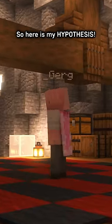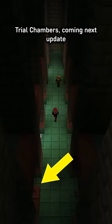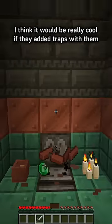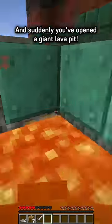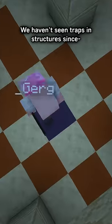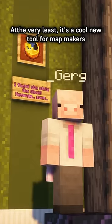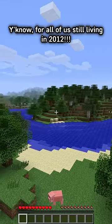So here is my hypothesis: I think in the future we will see loot pots being added to the new trial chambers coming next update. I think it'd be really cool if they added traps with them — so for example, you break the wrong pot with greed and suddenly you've opened a giant lava pit. We haven't seen traps in structures since desert and jungle temples. At the very least, it's a cool new tool for map makers, for all of us still living in 2012.